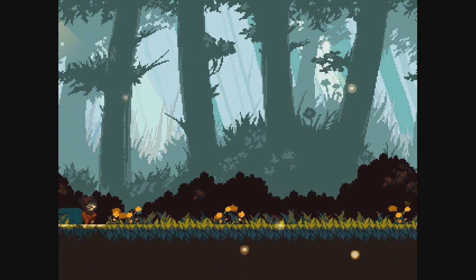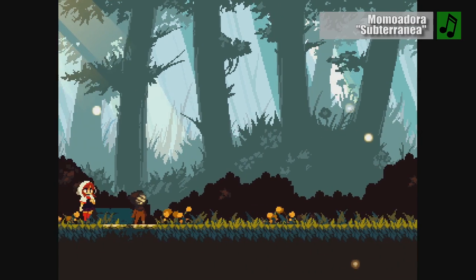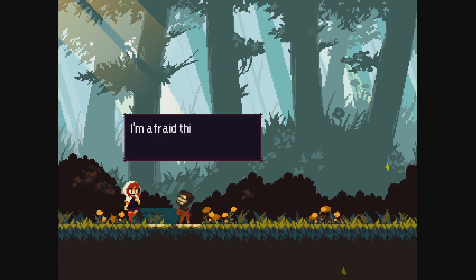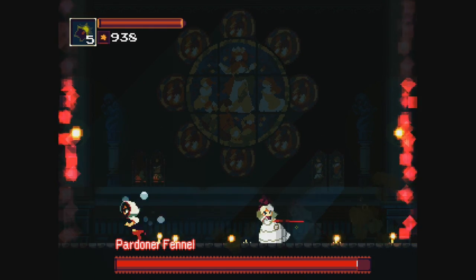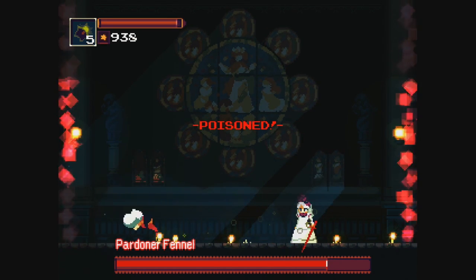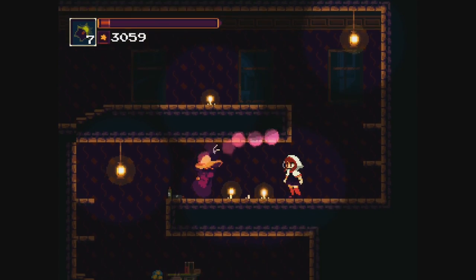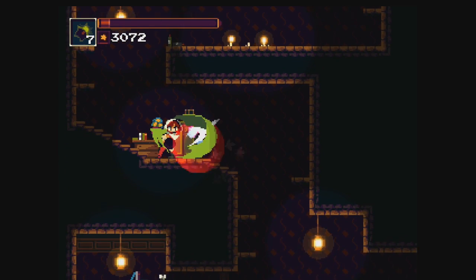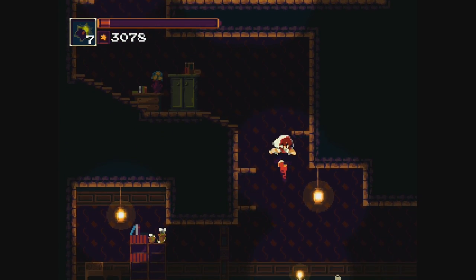In case you missed it when it debuted on PC back in 2016, Reverie Under the Moonlight tells the story of a young priestess who was trying to save the land from a powerful curse. While her intentions may be good, she is definitely not prepared for what stands in her path. Equipped with only a leaf, she sets out to meet the Queen and break the curse once and for all. This does not go as planned.